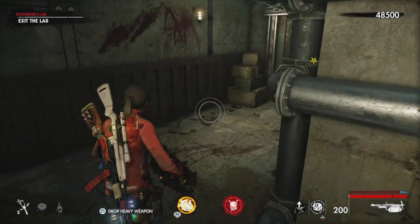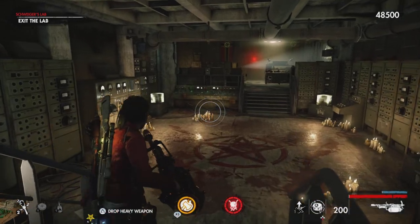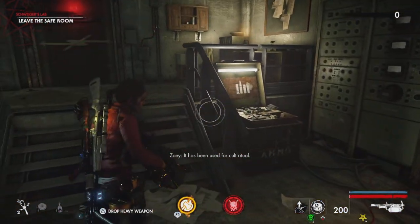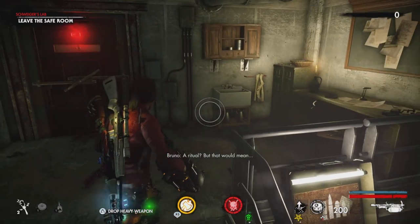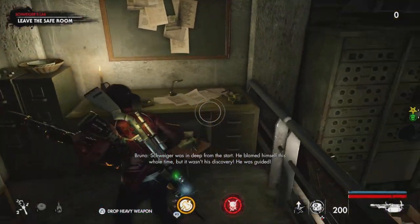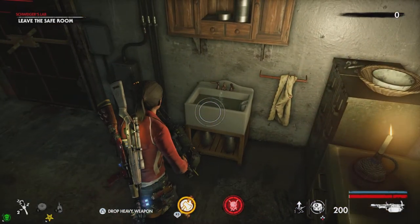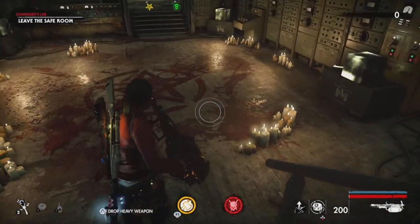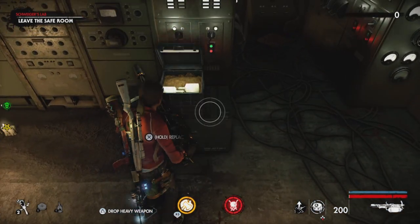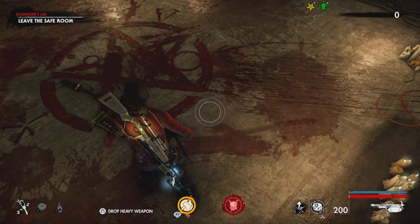The safe room is right here. This must be the Nazi officer's quarters. It has been used for a cult ritual. Yeah, I can tell. The ritual? But that would mean... Schweiger was in deep from the start. He blamed himself this whole time, but it wasn't his discovery — he was guided. I just had to turn on this water. That's gonna be a lot of Fabuloso to clean off this floor. They are so inconsiderate — do you know how many bottles of Fabuloso I'm gonna need to clean off that star alone?